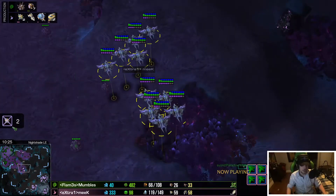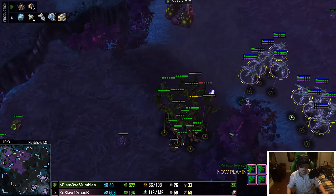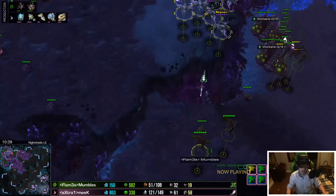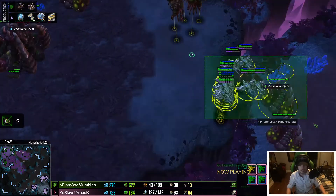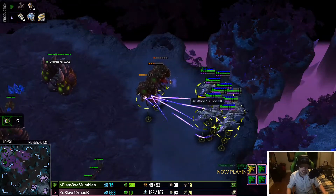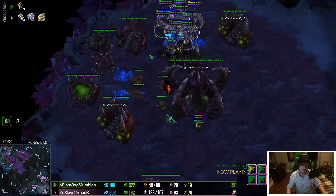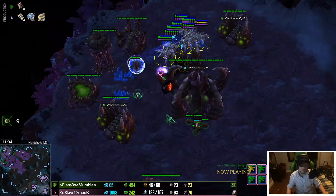Meek smells blood — running across with the phoenix to snipe the rest of those mutas. Mumbles has gone for a hydra den; I do not like that. You can't afford it right now, and hydras are just kind of garbage against Protoss air in general. Pretty much everything in the air will handle them unless you can hit some timing with a lot of hydras. Every Protoss air unit is good against hydras — even void rays stack up and do enough damage to kill a large amount of hydras.